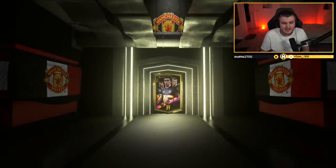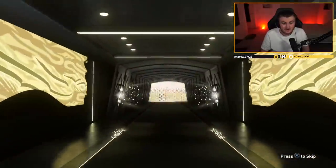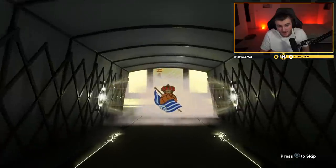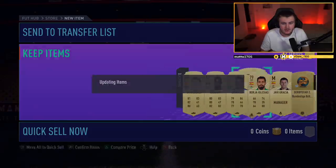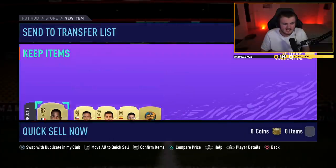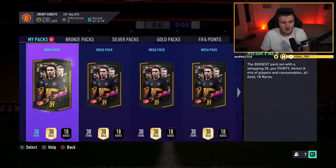Not a bad start. A cheeky board in the first pack is always a nice start. Second pack is a board again — I shouldn't have said I didn't like these packs because they're actually decent. We've got a Spanish left wing this time, Oyarzabal, 84 rated. Not bad for the first two packs. I do have him in the club already, so I'm going to swap him and send him to the transfer list. Discard the rest — Mike Maignan, Alexis Sanchez, Borja Iglesias — not too interested in those.